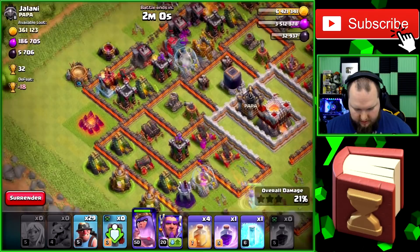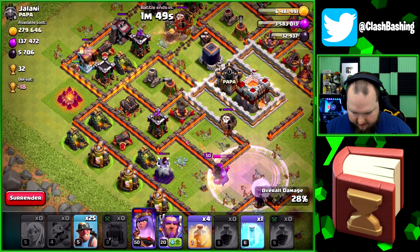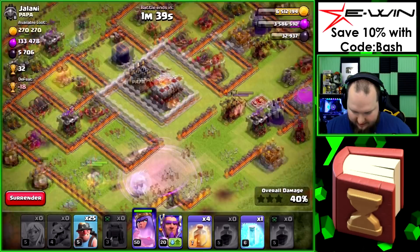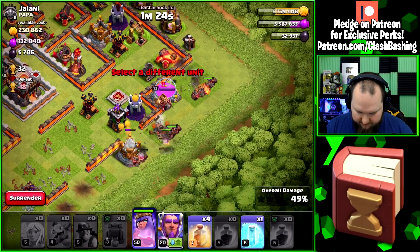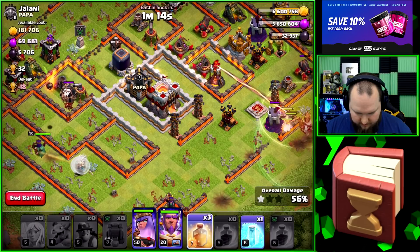We do not want balloons coming out of the clan castle — that's a little bit of a pain. We're going to rage the queen up again especially with the balloon coming over. Valks running up there, really want that other balloon down. We need to get the miners in — that balloon is going to be a pain. The balloon takes the valks out and then it should come over to the queen. The queen's going to take all that side out. Let's put our miners in — we might be a little bit late on the miners actually.